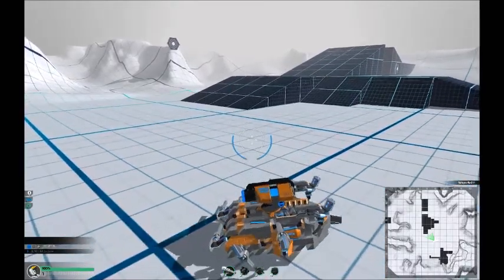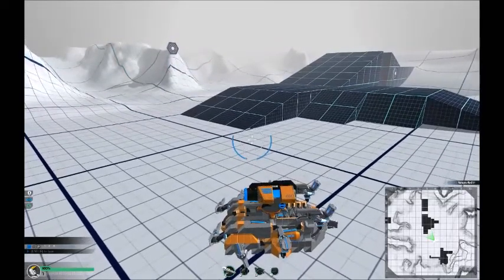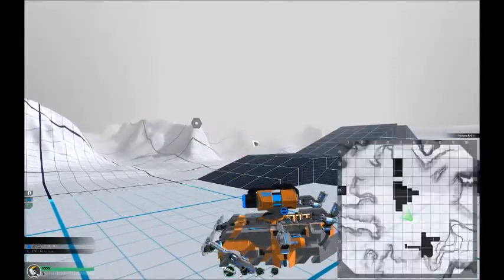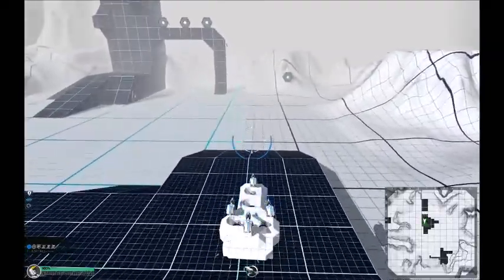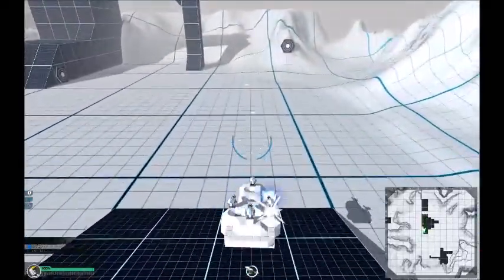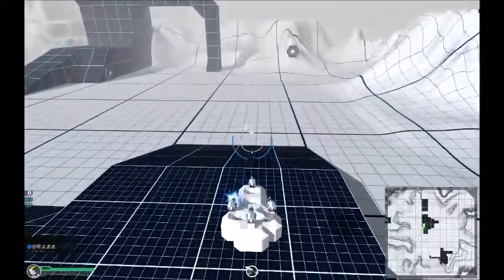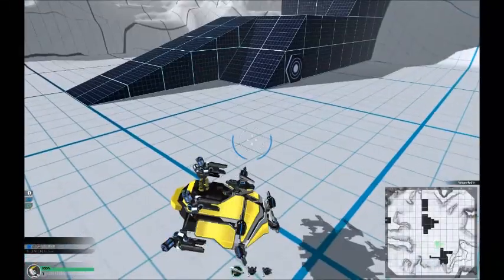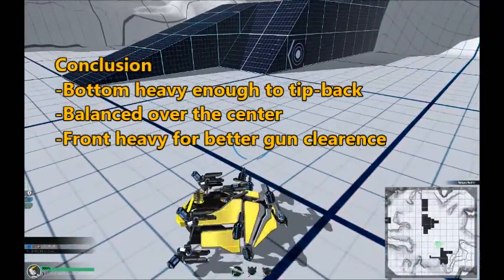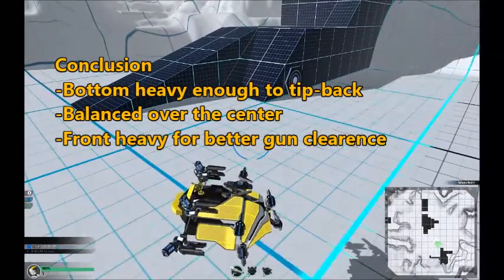Having a front heavy bot is good, especially using lasers, because it will get better gun clearance. This is very pronounced going downhill. A back heavy bot going downhill struggles hitting anything on the ground close in front of it. A front heavy bot, on the other hand, lands a lot more shots closer to the robot on the ground even as it picks up speed. In conclusion, keep your bot balanced over the center, but a bit front heavy for better gun clearance.